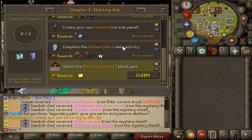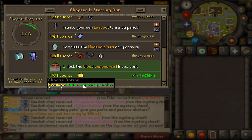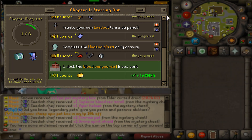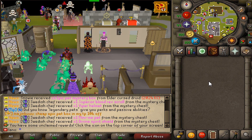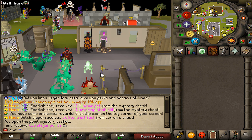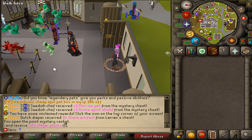Getting back to the Adventure Book, we've unlocked the Blood Vengeance chapter and claimed the point mystery casket — beautiful. You'll see a notification saying you have unclaimed rewards; click the icon in the top corner of your screen to grab it and open it. We received 25 Slayer points, a great reward.